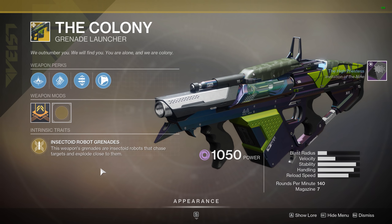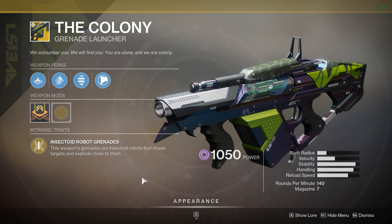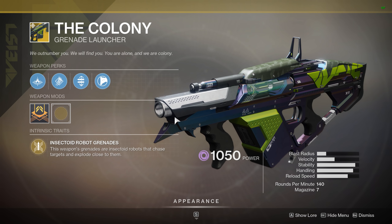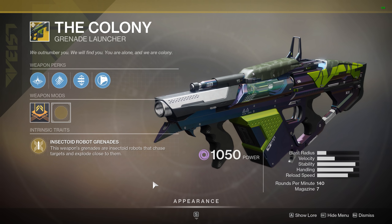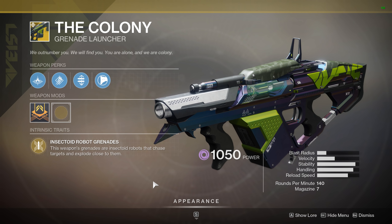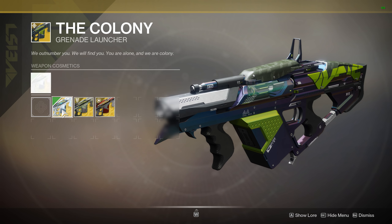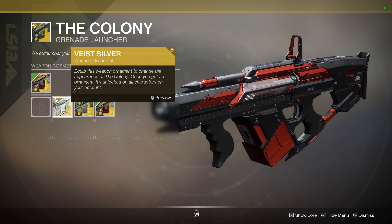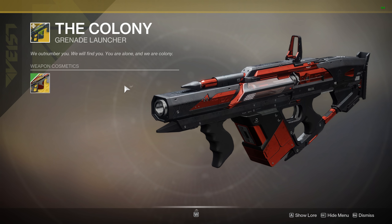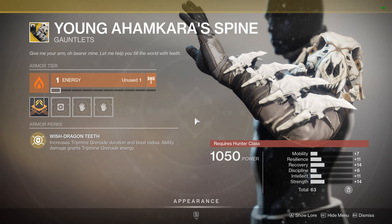The Colony's intrinsic trait is Insectoid Robot Grenades — this weapon's grenades are insectoid robots that chase targets and explode close to them. This is a pretty fun exotic, especially inside Crucible when Mayhem is in rotation, but it doesn't get a lot of love in PvE. There are obviously grenade launchers that can do more damage, but it's still fun nevertheless and different to any other grenade launcher in the game. It has some really cool ornaments as well, so if you want to have a bit of fun in Crucible and Mayhem is in rotation, be sure to grab your Colony.